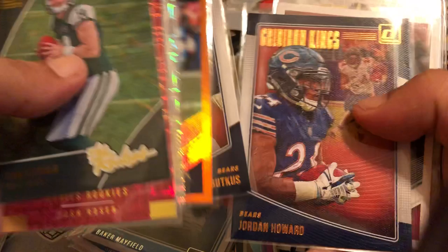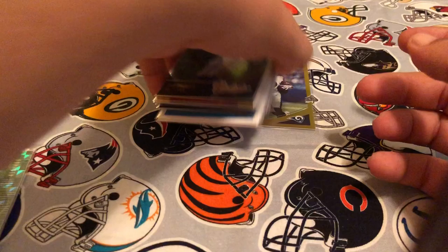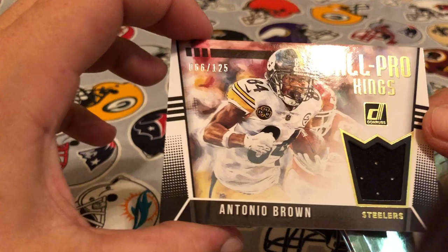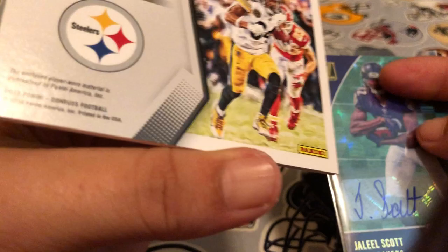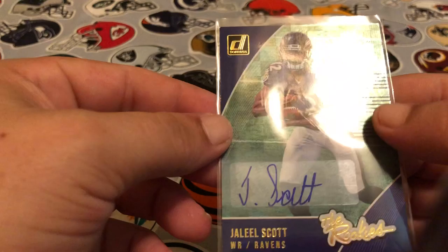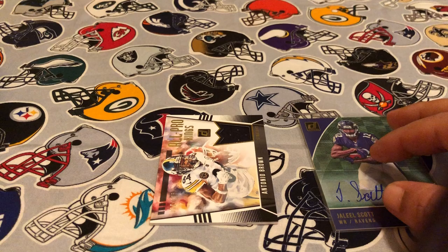A lot of good stuff you get out of this product — that's why I enjoy it so much, you get so much stuff that's cool and it's got decent value. Our two hits — I'm not gonna go running around town about them but they're not bad. Antonio Brown serial numbered out of 125, that makes it nice. And Jalil Scott — I'm not sure I don't know a whole lot about him, but still an auto and it's a nice looking auto. Anyway guys, if you like the video smash that like button, please subscribe, leave some comments — I enjoy talking to you guys. Until next time, keep breaking cards!